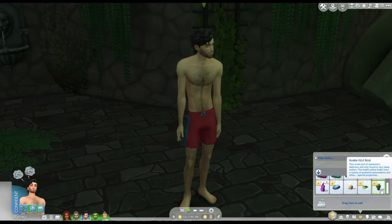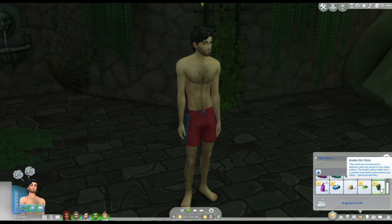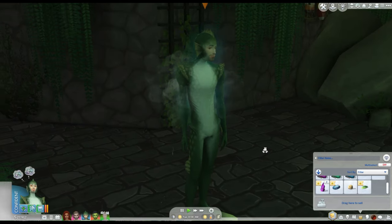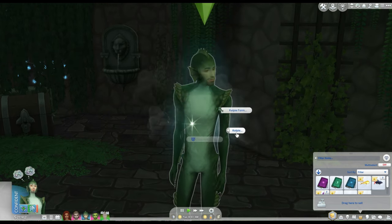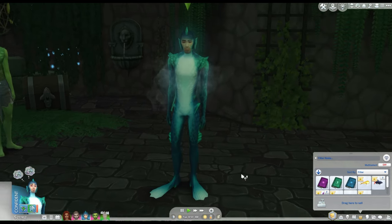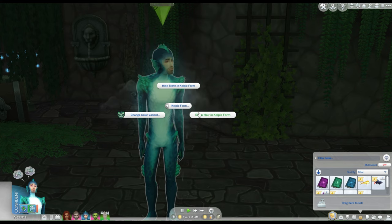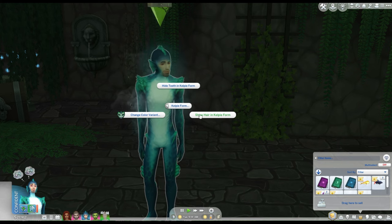Next we're going to go over some of the Kelpy improvements in this update. There is this special little bit of kelp that you can also find while diving deeper in Sulani and Tartosa. Now he has transformed into one of our new and improved Kelpies — they've been given a more attractive appearance that resembles the base sim more. If you click on him, you can go to his Kelpy menu, Kelpy form, and change the color. And that changes it to a lovely blue. There are also options like showing hair in Kelpy form and hiding the shark teeth if you want normal sim teeth. Certain hairs are not compatible with the show hair option as they will cross over the textures, so keep that in mind.